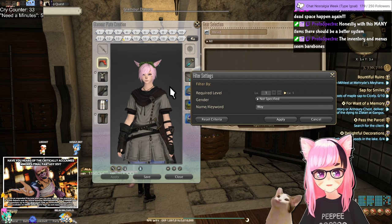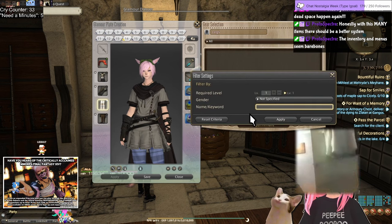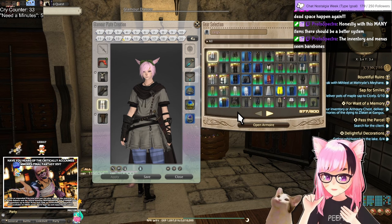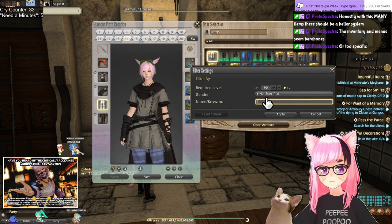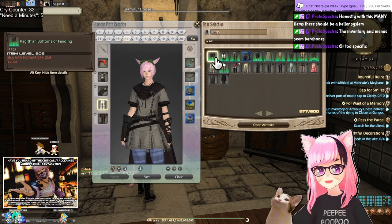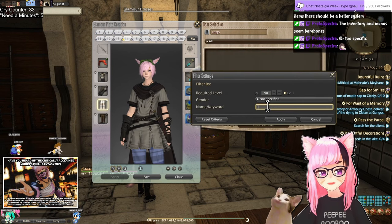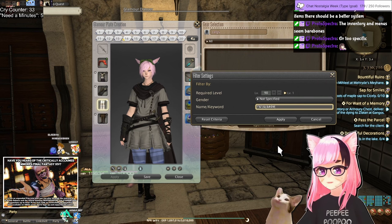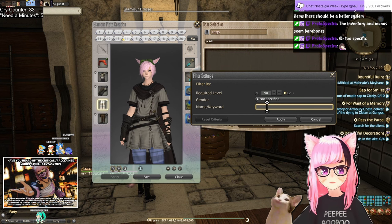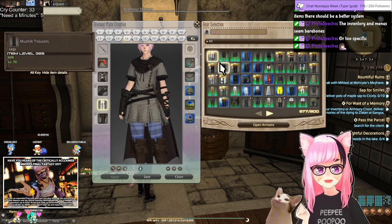I feel like FF players are just so complacent in dealing with poor development decisions at this point. This is not a spaghetti code issue. This is just an input handling issue. I'm curious if they're filtering for special characters — they allow commas, they allow apostrophes. So if I search an apostrophe I get everything with an apostrophe. I wonder if this is actually a valid string I can put in and search. What a pointless filter system. What a waste of time. Why even put it in if you're going to half-ass it like this?